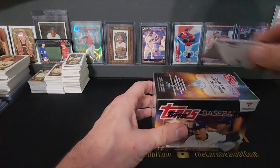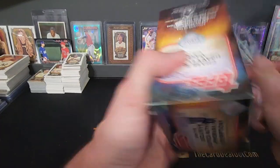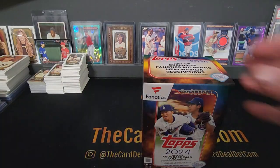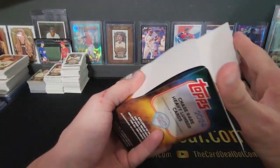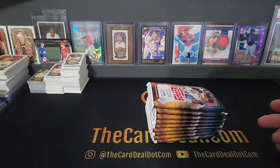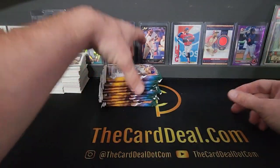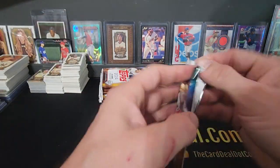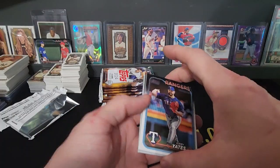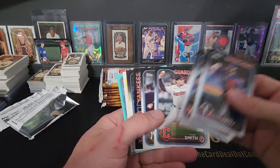All right, here we go. I think it's one aqua per pack. Let's take a look at the Fanatics 2024 Topps Update. I'm just going to do this one box, see how the aquas look — probably the same as everything else. See where they're putting them in the packs on the back. Okay, cool, here we go — see if we can get anything good.